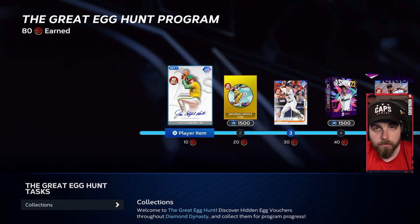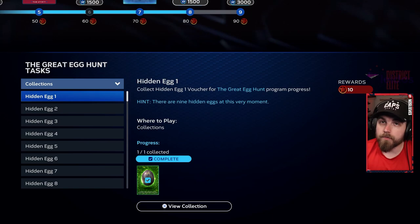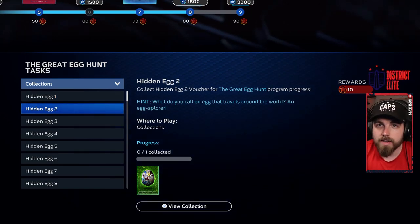Load back into Diamond Dynasty, go over to the program, and turn in egg number one. That's going to get you 10 program points and will give you Catfish Hunter, which is important because we're going to need him very shortly.